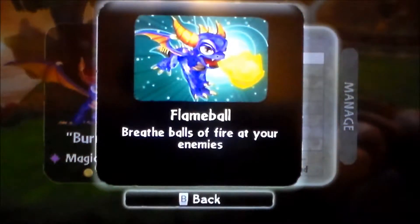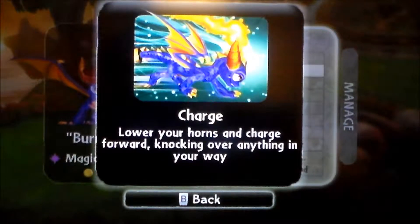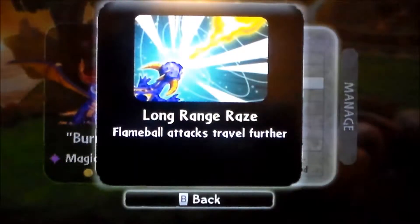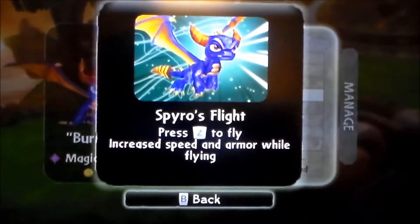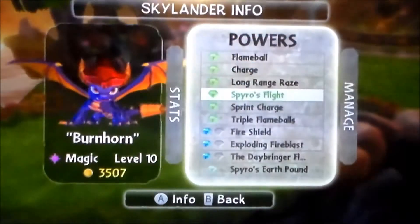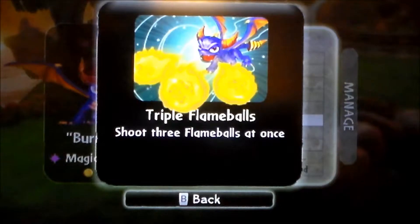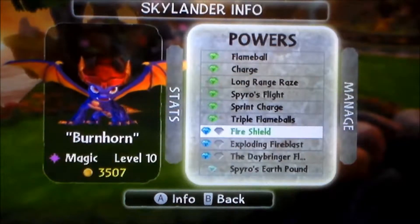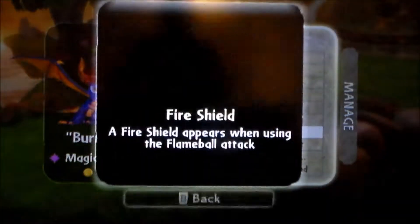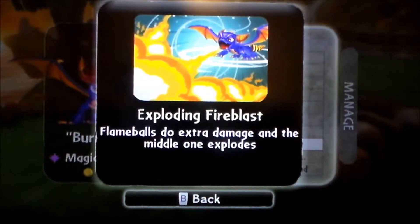Flame Ball: breathe balls of fire at your enemies — it's fire breath. Charge: lower your horns and charge forward, knocking over anything in your way. Long Range Rays: fireball attacks travel further. Burnhorn's Flight: press Z to fly, increases speed and armor while flying. Sprint Charge: can perform charge attack for increased distance. Triple Flame Balls: shoot three flame balls at once. And then there's the path I chose — the fire path instead of the charge path. The fire's just so much easier. Fire Shield: a fire shield appears when using the flame ball attack. Exploding Fire Blast: flame balls do extra damage and the middle one explodes.